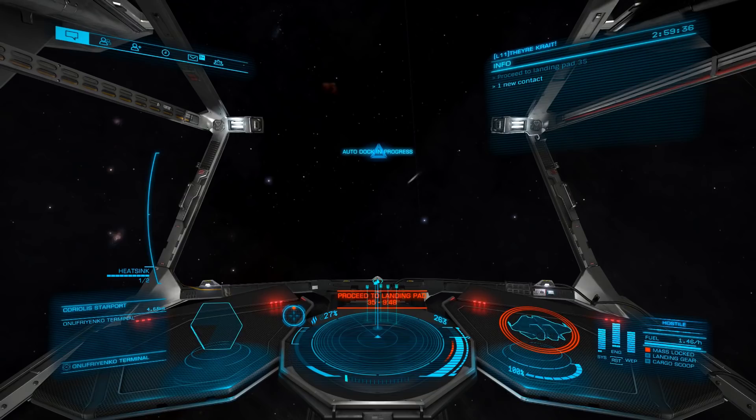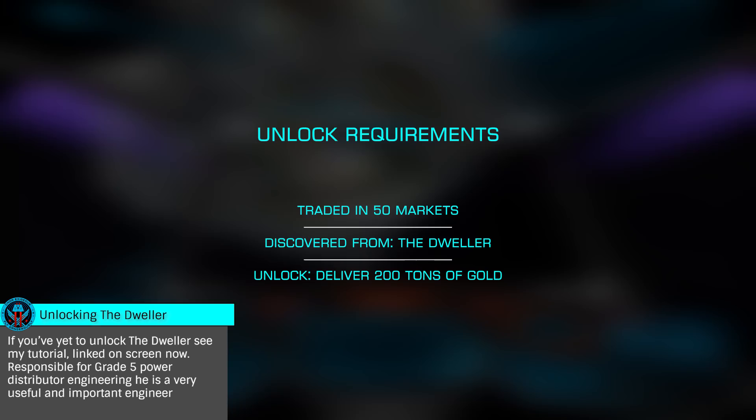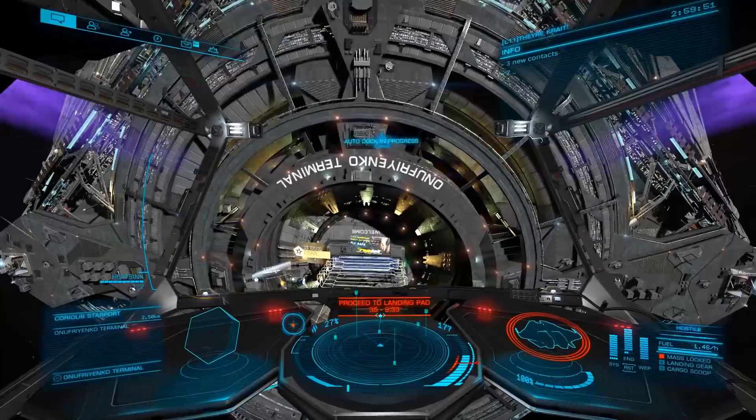Once you've unlocked and ranked the Dweller to Grade 3, you'll discover Mr. Chung. To receive his invitation, you'll need to have traded in 50 different markets. These need only be different markets or stations, so using three markets in the same system is completely fine. For many, this will happen organically — by the time you discover Lee, it's quite possible you've already traded in 50 markets.